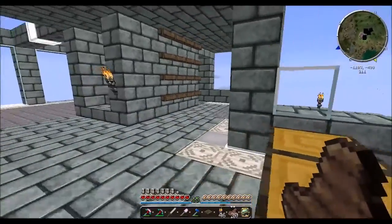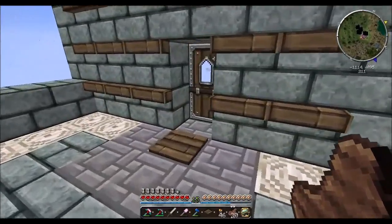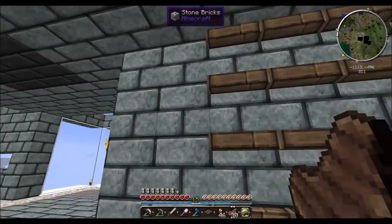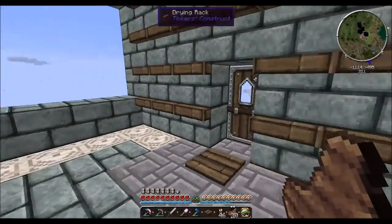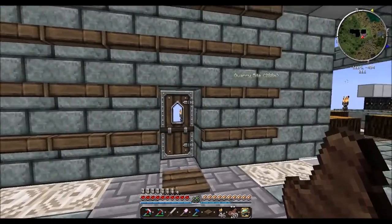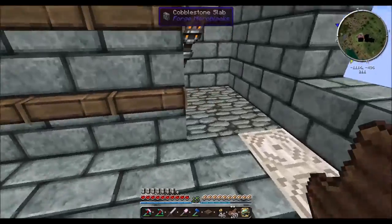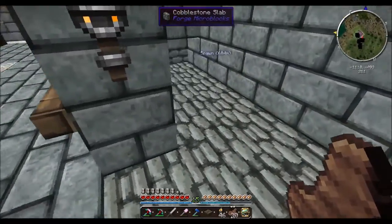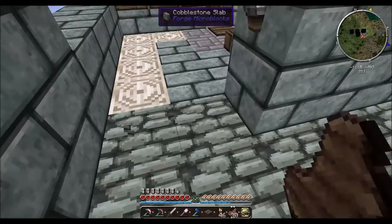This is going to be the rubber gathering room. Come over here — there's another exit outside — but generally this is going to be like where we hang up our zombie flesh for creating monster jerky and such. I'm thinking about making it two on either side.